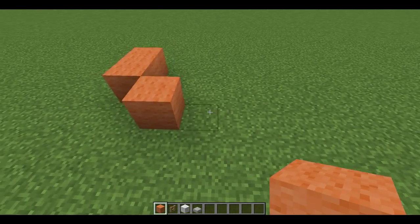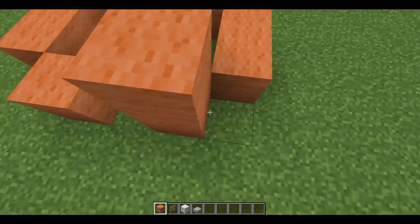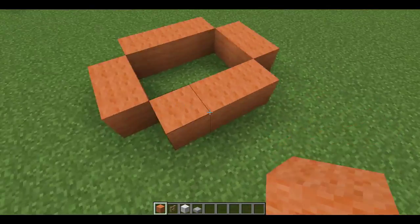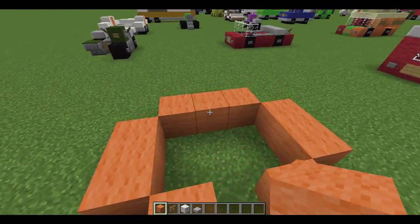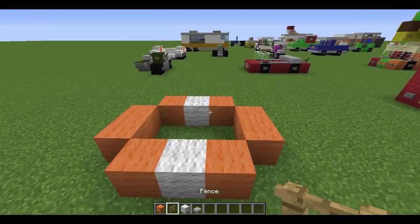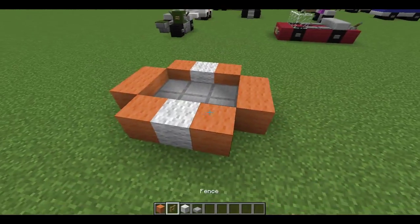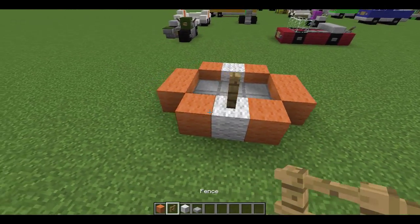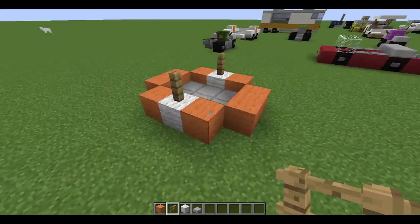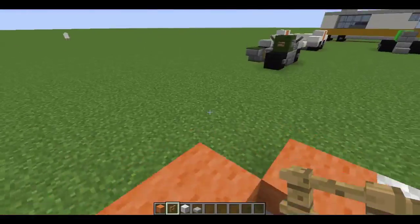So it should be three, two, three, two. Then break the middle one and put the white wool here like so. Then get your stone slab and do the inside, and then get yourself a fence and put it on top of the white wool. And voila, that's pretty much how you build it.